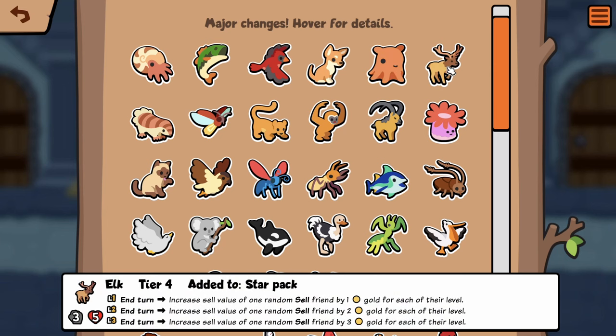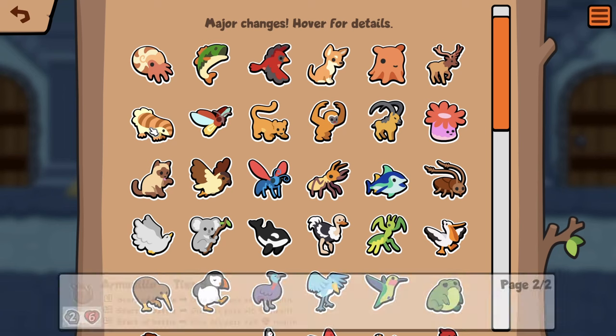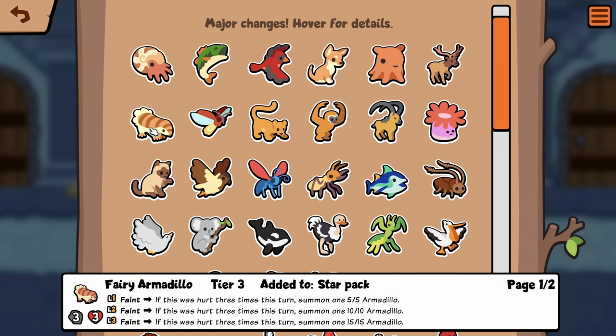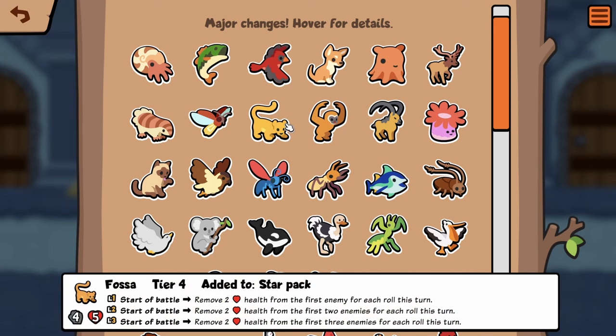Elk — is it one random sell friend? I could have sworn it was all of them. Fairy Armadillo — faint, if this was hurt three times this turn, summon one 5/5 armadillo. That seems super weird. Hurt three times this turn — how's that even gonna happen? I guess with Firefly that's one way to do it. Fossa: start of battle, remove two health from the first enemy for each roll this turn — another roll synergy.